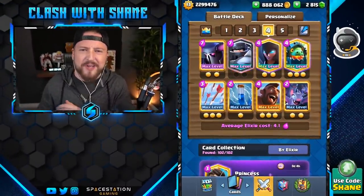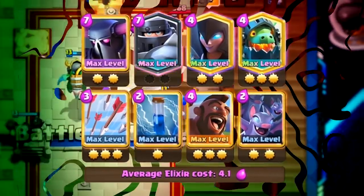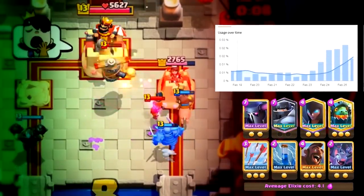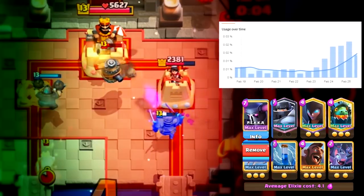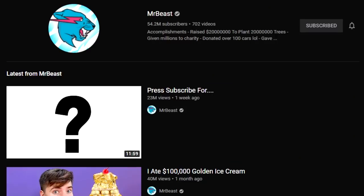Hey guys, welcome back to another Clash Royale video, and today we're taking a look at an absolutely crazy deck - the 4.1 Abadjeluxer P.E.K.K.A. Mega Knight Hog Rider Control Deck. This strategy has actually been growing in popularity in Clash Royale recently, making it a certified beast mode strategy.